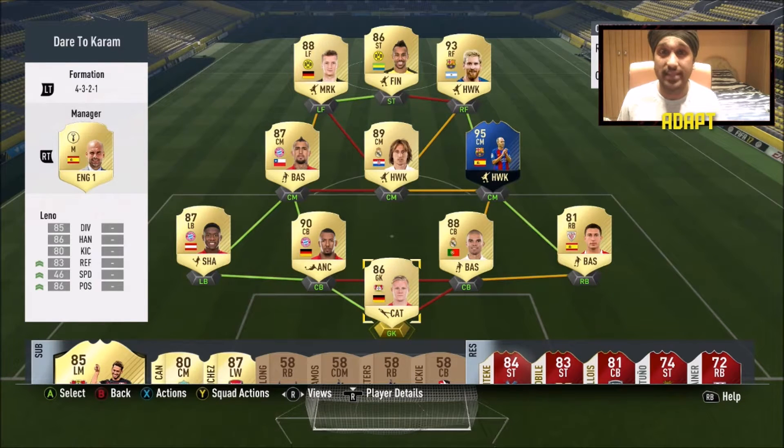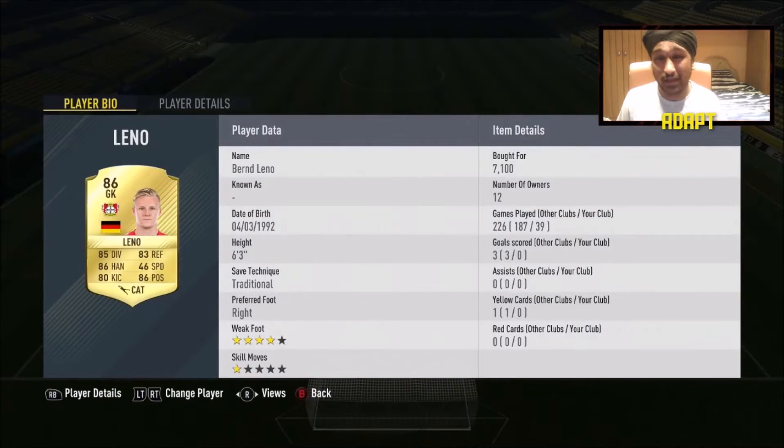To start off in goal we have Leno — he cost me 7.1k. Out of all the keepers I've tried, even Moya and De Gea, he is my favorite. There's just something about him. He hasn't got that overpowered feel like Jack Butland, but he is very good. Leno is actually my favorite keeper and he's made some ridiculous saves.